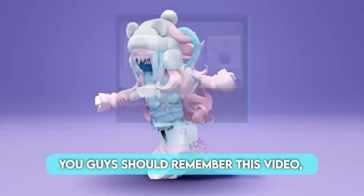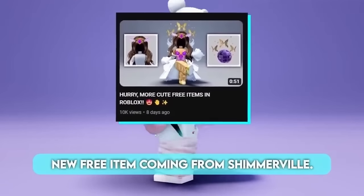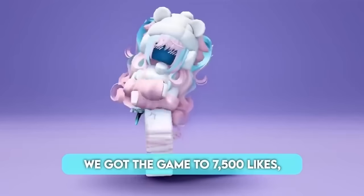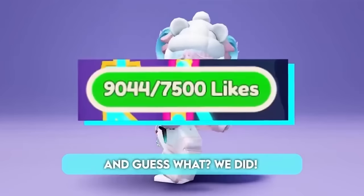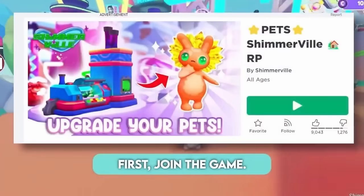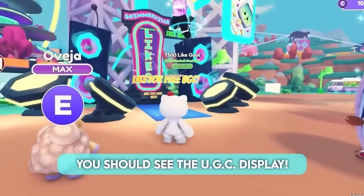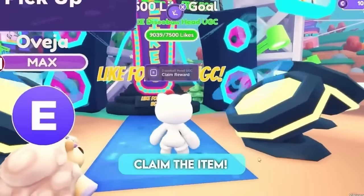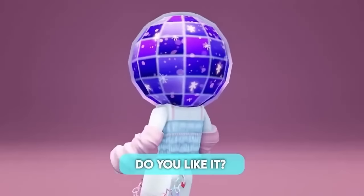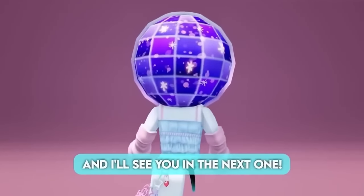You guys should remember this video where I told you about the new free item coming from Shimmerville. This item would only be released if we got the game to 7,500 likes — and guess what? We did. Here's how to get the item: first, join the game. As soon as you spawn, you should see the UGC display. Come over here and hold R to claim the item — you should then get the item and a badge. Do you like it? Let me know your thoughts in the comments below, and I'll see you in the next one.